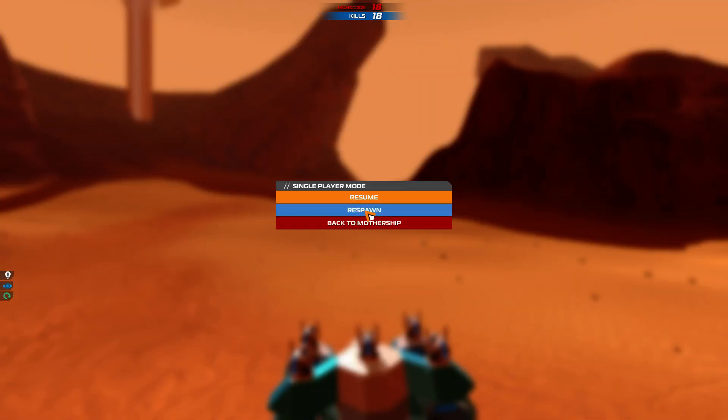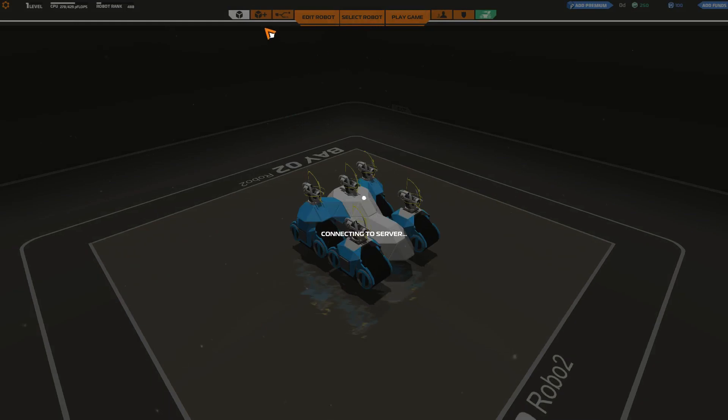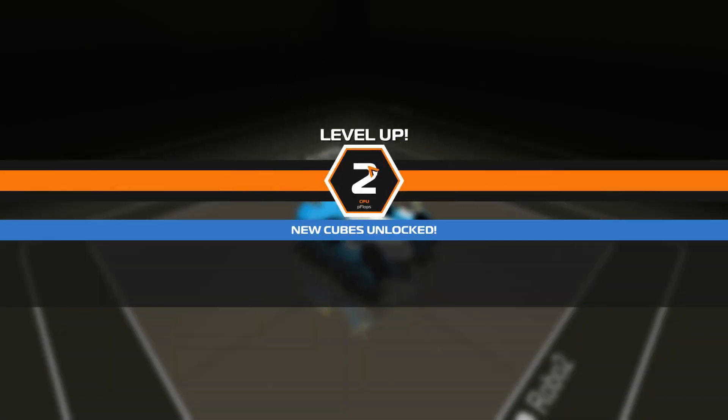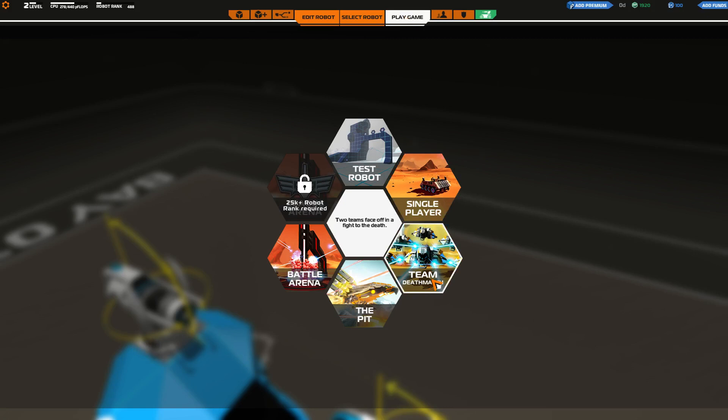So I think this is a pretty good show of what this game is all about. Let's go back to the menu. There's single player, which we were just playing, then there's team deathmatch — two teams face off and fight to the death. The Pit, which is free-for-all, first to 20 points wins. And then Battle Arena — a strategic team experience with crystal towers, base shields, and robot overclocking. That sounds really interesting, and requires 25,000-plus robot rank.